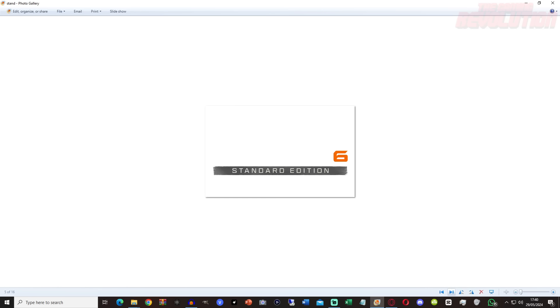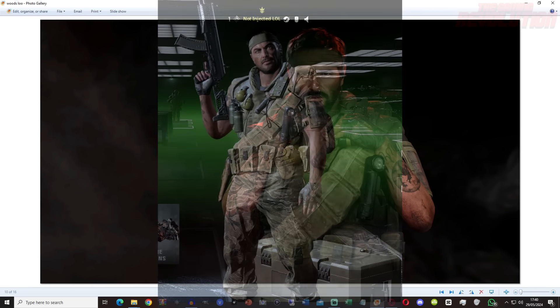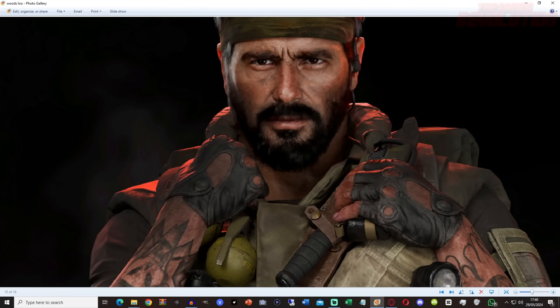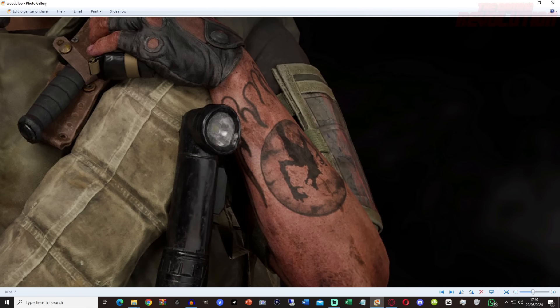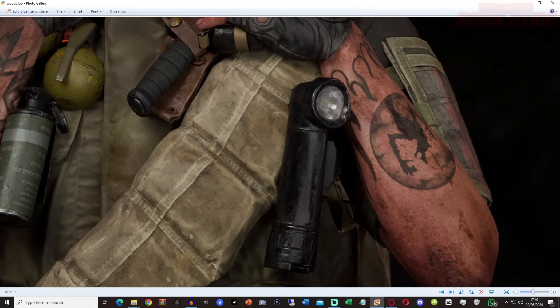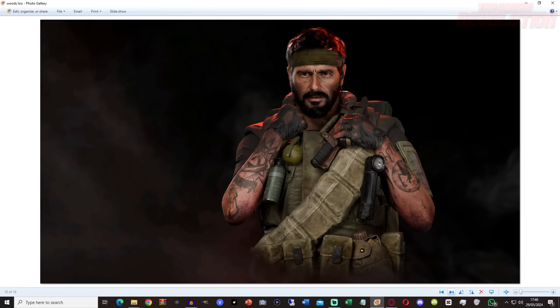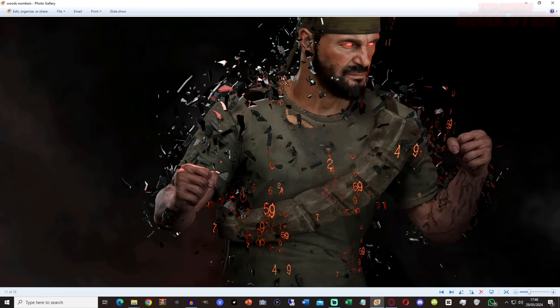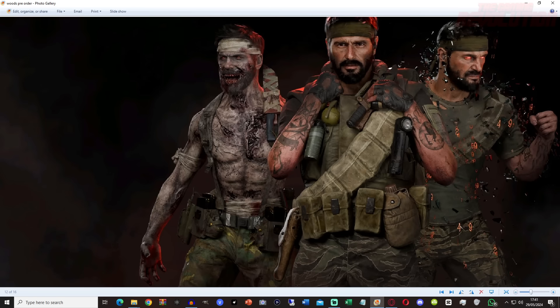We also have the Standard Edition icon and the Vault Edition icon. There is also going to be a Sergeant Frank Woods skin as a pre-order bonus — you just get it for pre-ordering. He looks more handsome than we've ever seen him, and he even has his old tattoos that we've seen, I think from the Chaos story on Dead of the Night. He doesn't have his 115 tattoo because it's not canon anymore, but there's going to be a numbers version as well. I don't know if that's suggesting Woods is also brainwashed by the numbers or if it's just a cool skin.